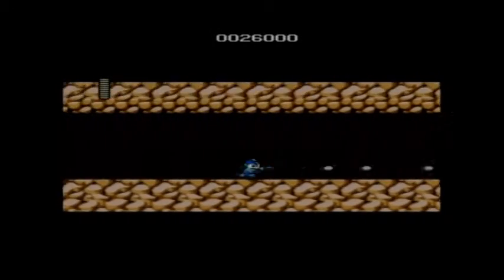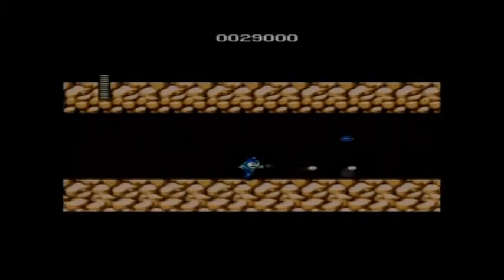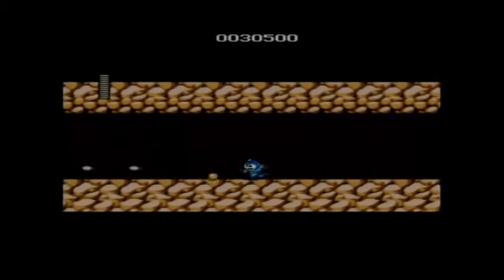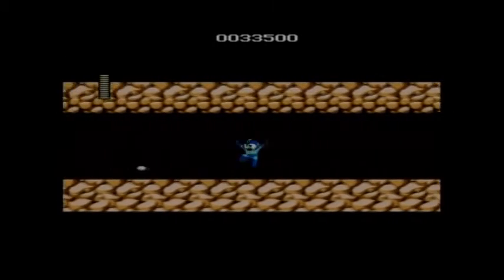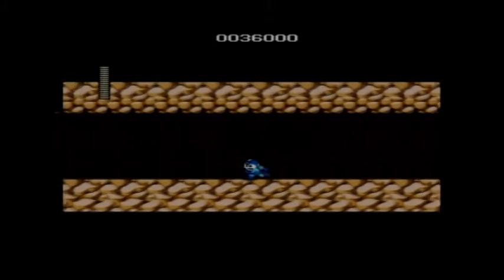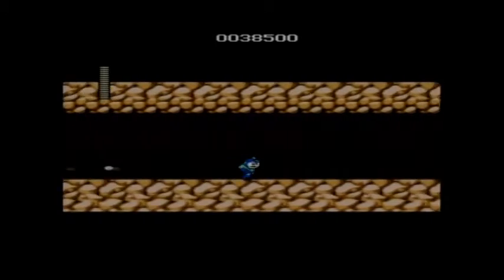These enemies are some of the well-known enemies in the Mega Man series. They're called Mets. They like to hide in their helmets, and then once you get close to them, they'll open up and shoot a bunch of beams at you.